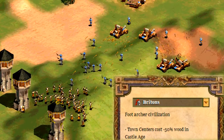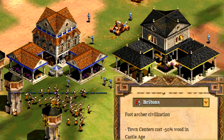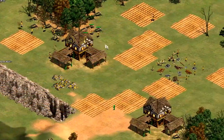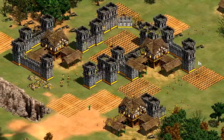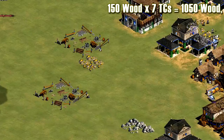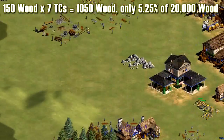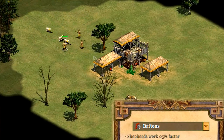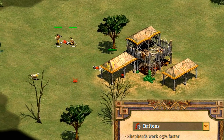To start off, the first Briton bonus is that town centers cost minus 50% wood — in other words, they cost only 150 wood instead of 300. This can be very helpful in a standard random map game because it improves your boom, making it easier to create extra TCs to make more villagers. In Deathmatch, though, the savings are only about 1,050 wood for 7 town centers, which is about 5% of your starting stockpile, so it's really not that significant. Next, shepherds work 25% faster. Again, it's helpful in random map, but it's not really applicable for Deathmatch.